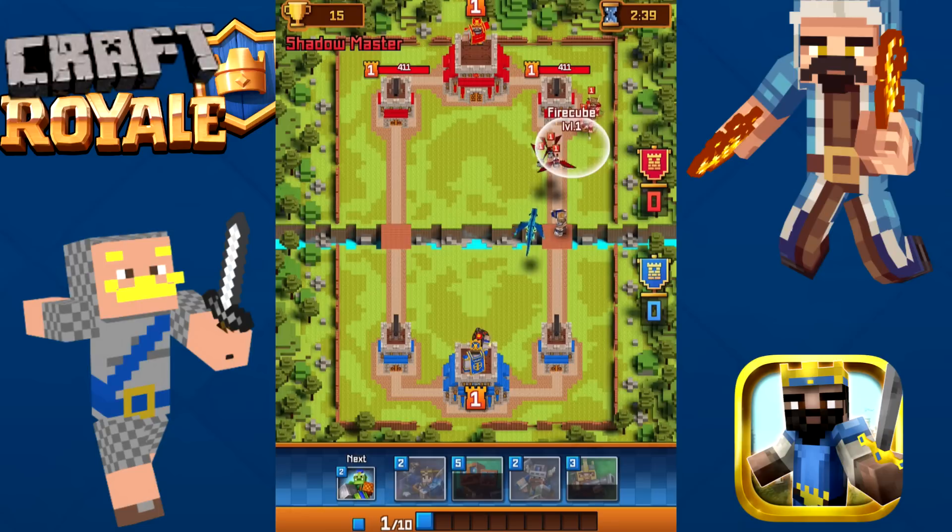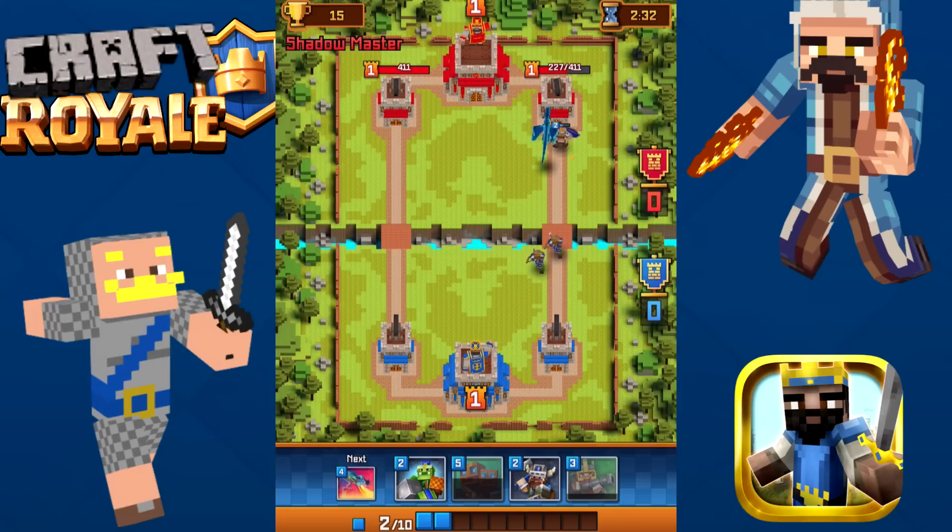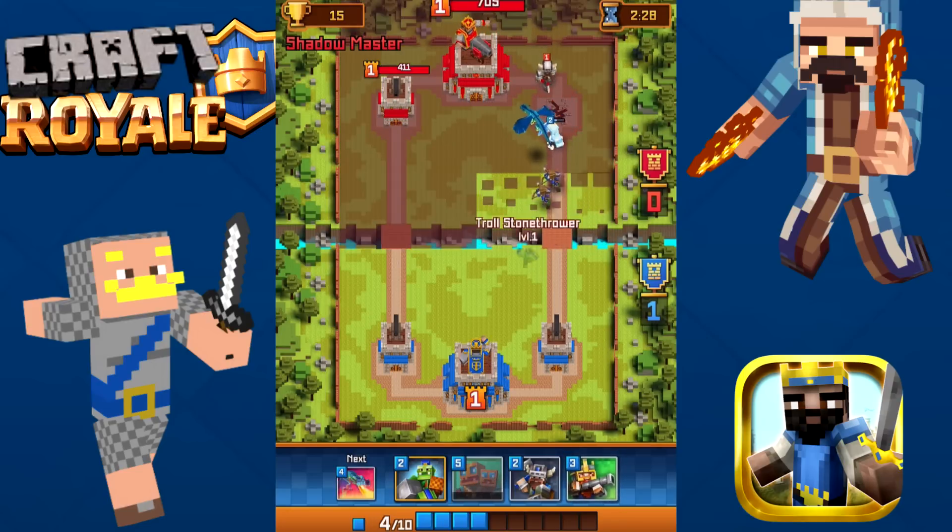Let's throw the Fire Cube. Look at the Fire Cube go — boom! Let's throw some Archer Riz down. Look at the dragon — look at the animation. It's so bad.